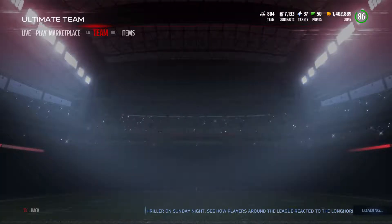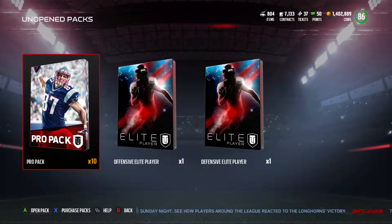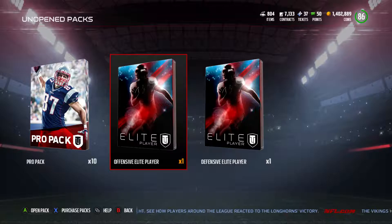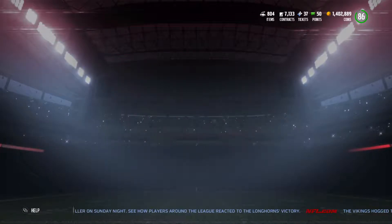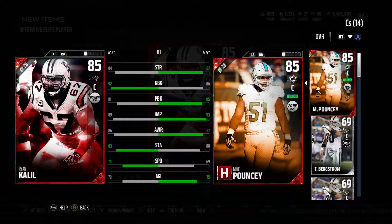Adding two more elites to the squad would not be too shabby. If it's a player that's better than or the same as a player I have, I'll just sell the other one. We're going to hop right into the offensive pack — and it is Ryan Kalil. He has 92 pass block and 81 run block.